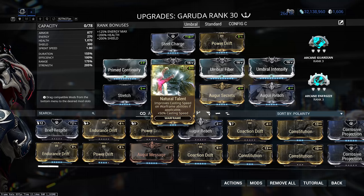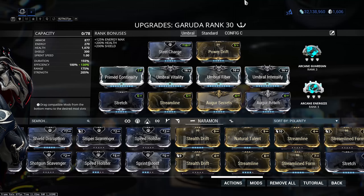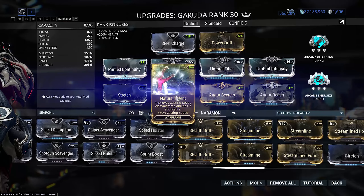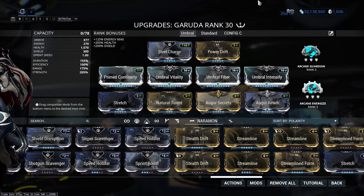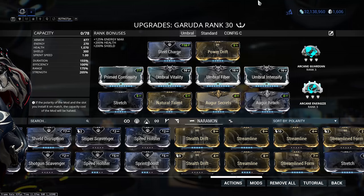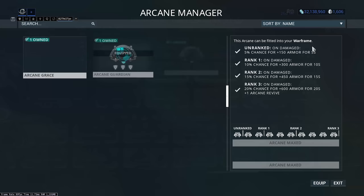The final slot has Natural Talent, since the fourth ability takes quite a while to charge on cast — this makes it a bit quicker. It's not strictly required; you could swap it for Streamline for more energy back when you cast your three, but it's personal preference. I also plan to use a kitgun arcane — Vox something — that gives power strength and efficiency, which will help keep energy up with Garuda, though it's a little further down the line. For arcanes, I'm running Arcane Guardian for extra armor.